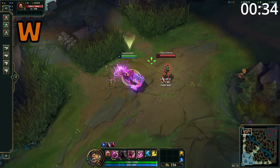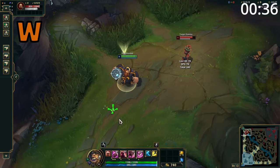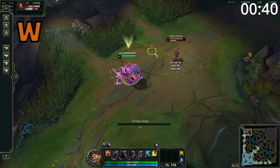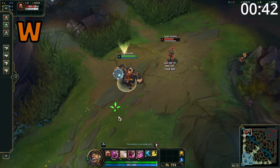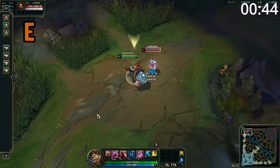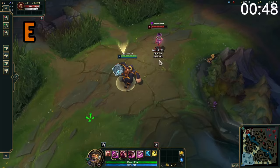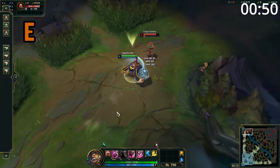Gragas' W makes him take a drink, reducing incoming damage for 2 and a half seconds. In addition, it enhances his next attack to deal additional damage. This is also the cheapest ability mana-wise to trigger his healing passive. Gragas' E dashes him forward, stopping on the first enemy hit, knocking them up, and dealing damage. This ability's cooldown is reduced by 3 seconds if he hits an enemy.